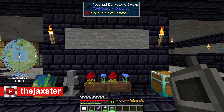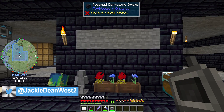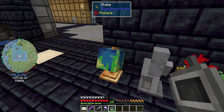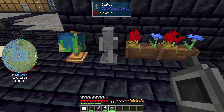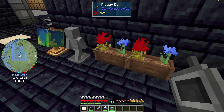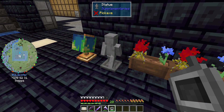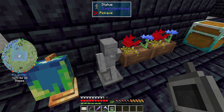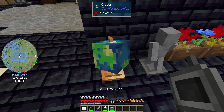Hey guys, welcome back, this is Jackson's channel - the Jackster. We are on episode 59 of the 1.8.20 pack. I've grabbed these little things - you might have seen this one in a previous episode - but these are some items from the Supplementaries mod. I put flowers in these flower boxes - there's two flowers you can make. And there's a little statue; I thought it might be like Terraria where you could put your armor on it, but it's not. And this globe is interactive - you can right-click on it to spin it around.